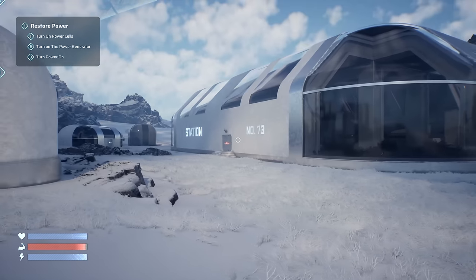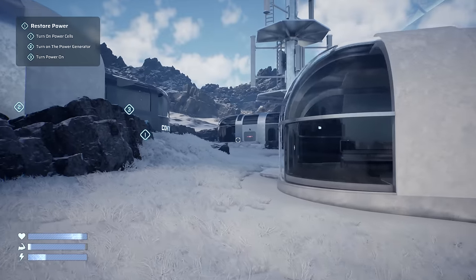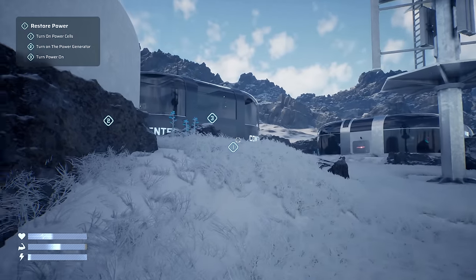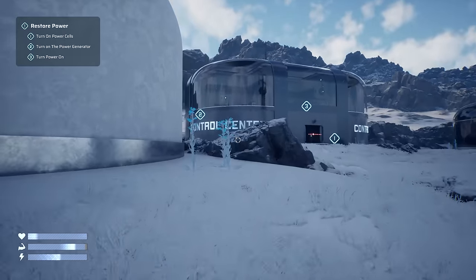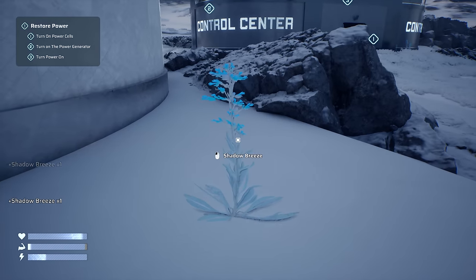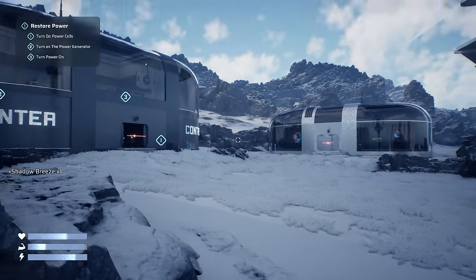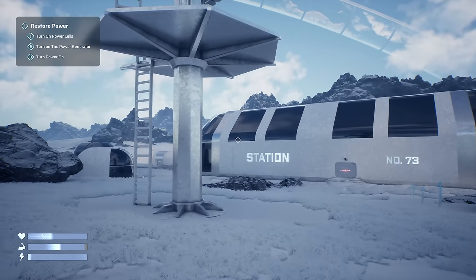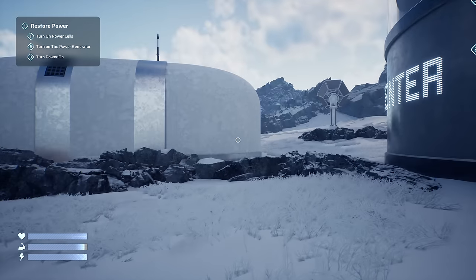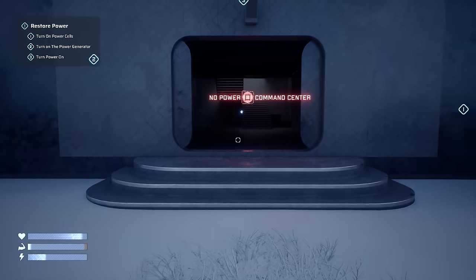We don't have a train yet - there is a station here. I'm just wondering if we have to build some form of our first locomotive or engine, and then we can start moving. Are these plants collectible? They are - 'Shadow Breeze.' The visuals look really good - we're on max 4K settings and there is Lumen in this.